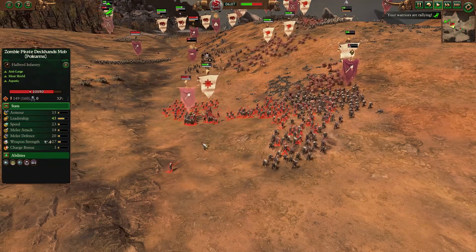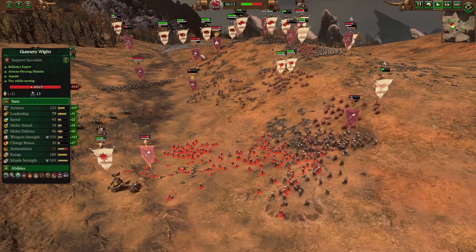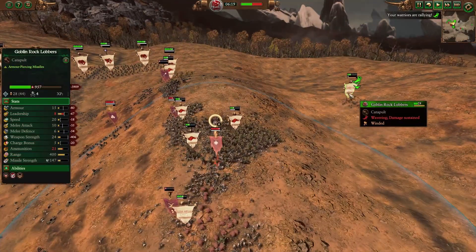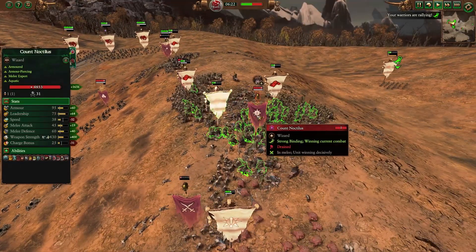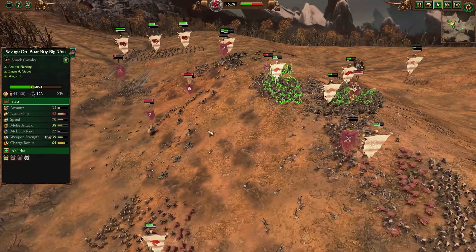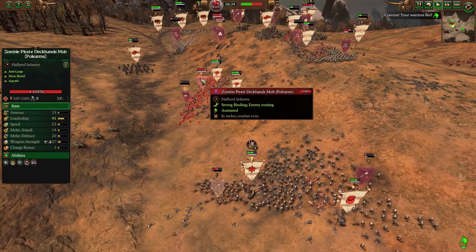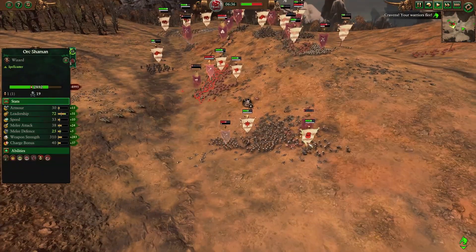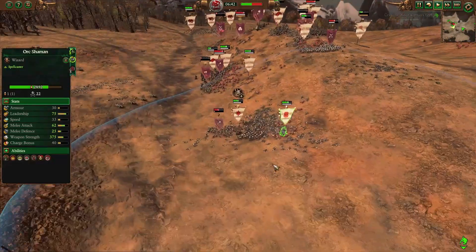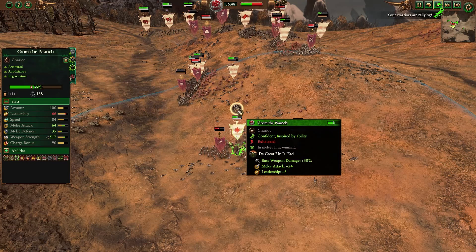Grom with all his stuff — his ward save, his sundering, everything. Looks like we actually got this, looks like we're doing pretty good. But Count Noctilus though — he's a bastard, he just won't die. Those savage orc big'uns should be hitting his hero right now. His polearms are gonna do as much damage as they can while they're still around. The plan is to destroy his army and then leave his lord for last — hopefully to get him without that perfect vigor of his.